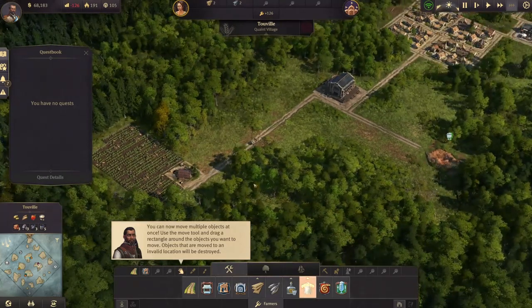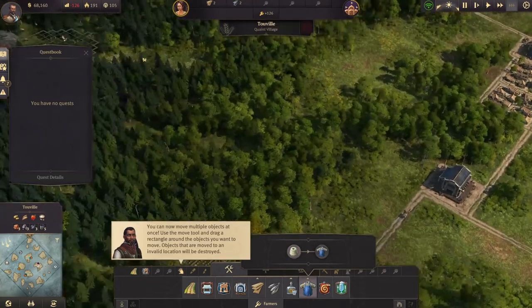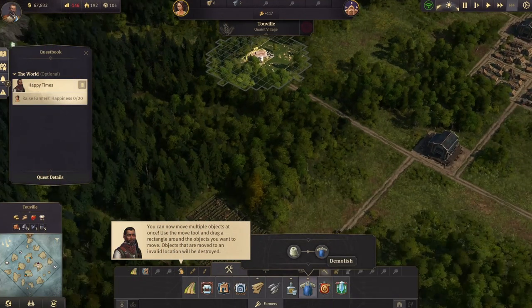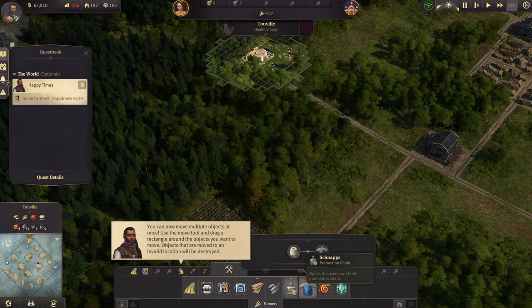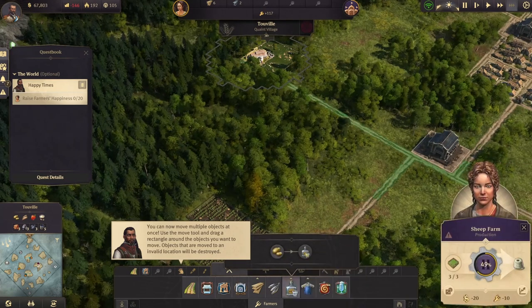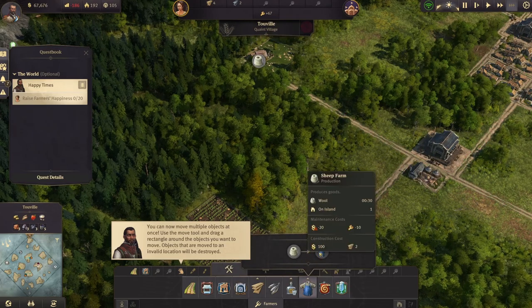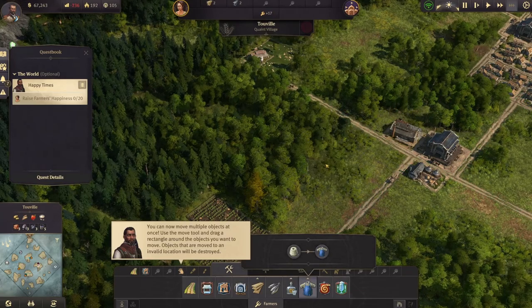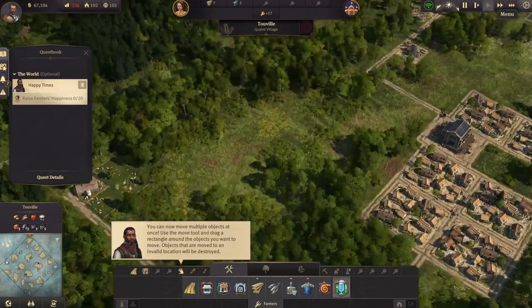You're also going to want your bar because that'll keep your people happy. Now that we've got the schnapps set up, we want to get the work clothes going, so we need our sheep farm. I've got a warehouse set up right in the middle and I'm going to put the factories right next to the warehouse, so the supply will come from the sheep farm, go to the workshop, and then the work clothes get brought right to the warehouse and supplied to your people in the community.